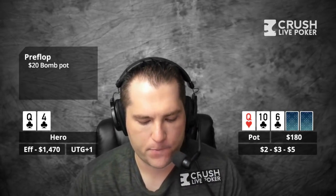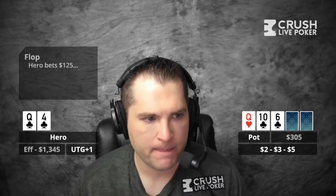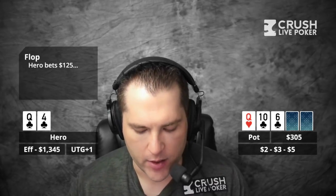So $180 in the pot. Hero has Queen of Clubs, 4 of Clubs. Flop comes Queen of Hearts, 10 of Clubs, 6 of Clubs — so you have top pair and a flush draw. The action checks to me and I bet $125.